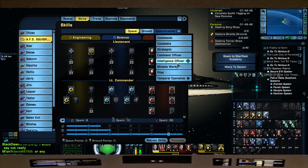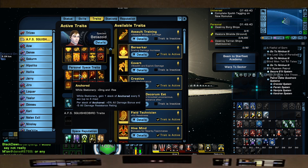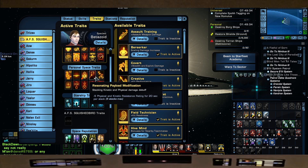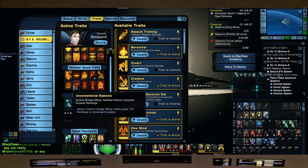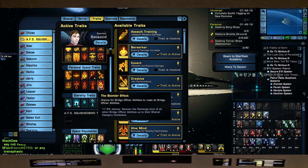The one thing we keep forgetting to mention — we're just using Intelligence Officer Specialization with Temporal Operative. Personal traits: A Good Day to Die, Anchored, Self-Modulating Fire, Resident Payload Modification, Hot Pursuit, Help Our Minds, Superior Projectile Training, Unconventional Systems, Parent Targeting Systems, Intelligent Agent Attaché, and The Boimler Effect.